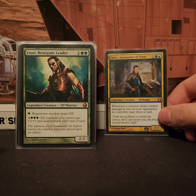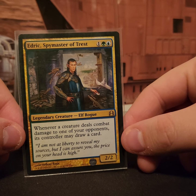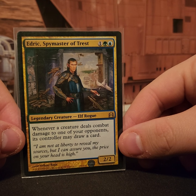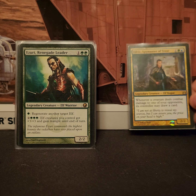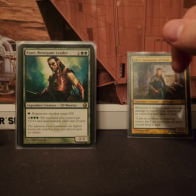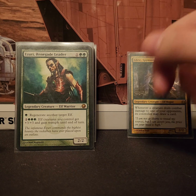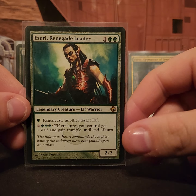Happy new year everybody, today we have another deck tech. I just finished this deck for a friend, so we're going to start right away. The deck is Edric Spymaster of Trest tribal elf EDH. Edric says whenever a creature deals combat damage to one of your opponents, its controller may draw a card — so that works for you and your opponents as well. The name of the game with this deck is snowball effect.